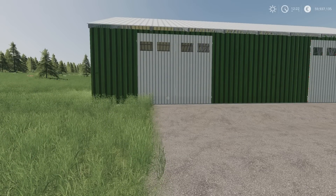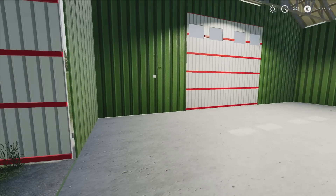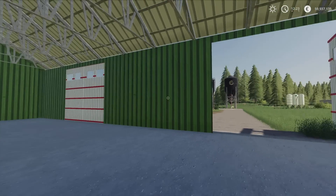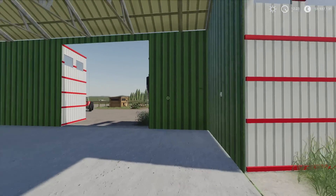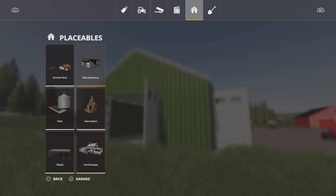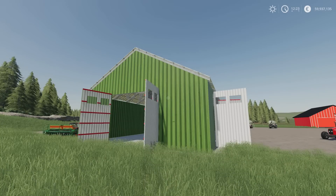Moving on, we've got the Big Modern Metal Shed by Violavisco TV. It's 3.23 megabytes download, three slots on console. It's open with lighting inside — there's a light switch just over here. Nice large space inside, two doors down the side, one door at the front. You'll find it under placeables and sheds. 100 grand to buy, which is expensive, and slot count will come down from three to one.